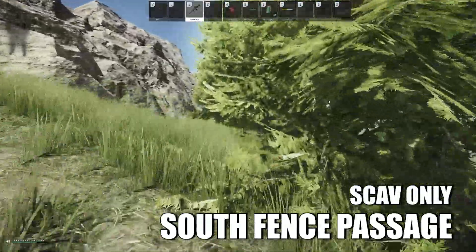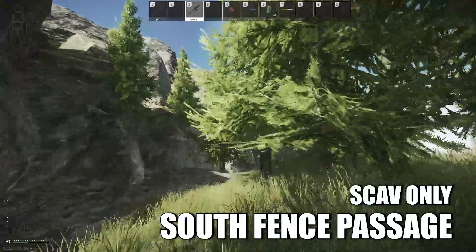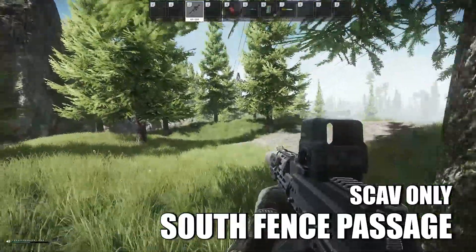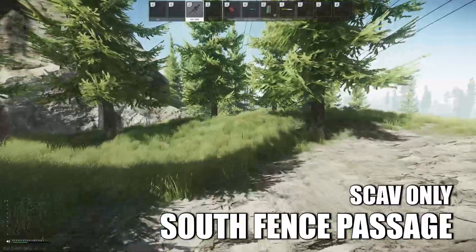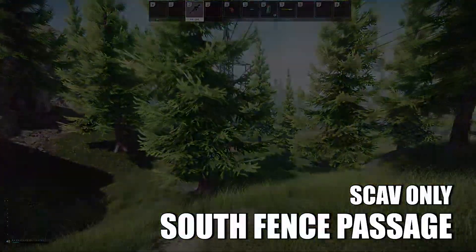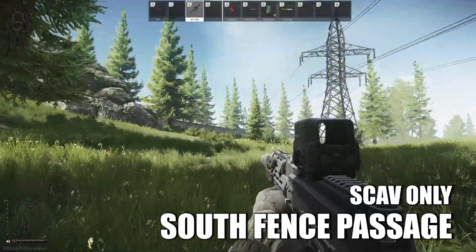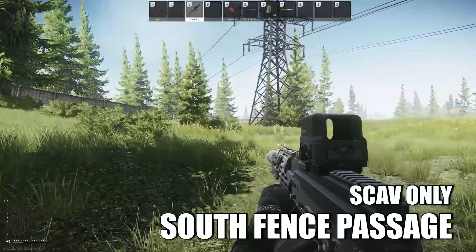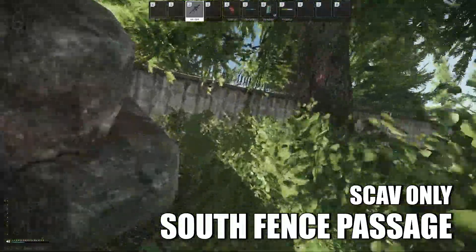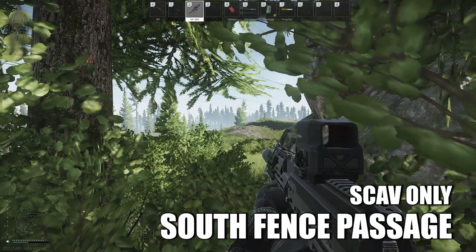The next one we're going to look at is the South Fence Passage. Follow from the rock passage area and follow these power lines along the mountain wall here, until these power lines meet a concrete wall. Here you can see we're coming to where the power lines meet the wall. Just to the left where the power lines meet — see where the rock meets the wall — there's a bush there. Go inside the bush and you'll begin extracting.